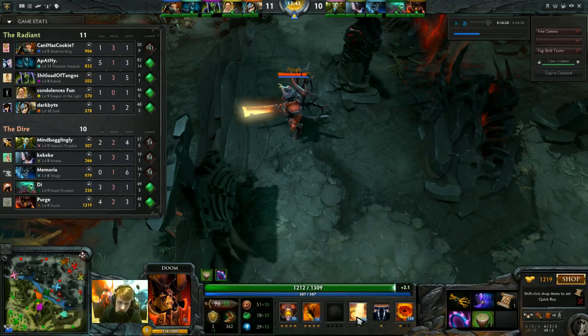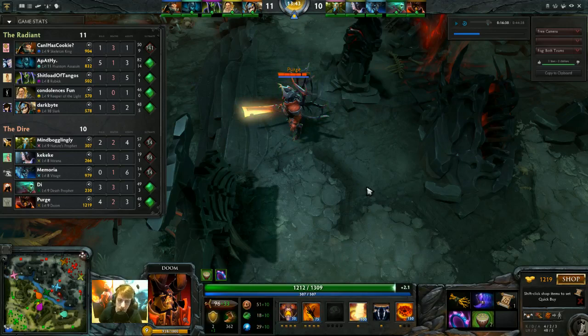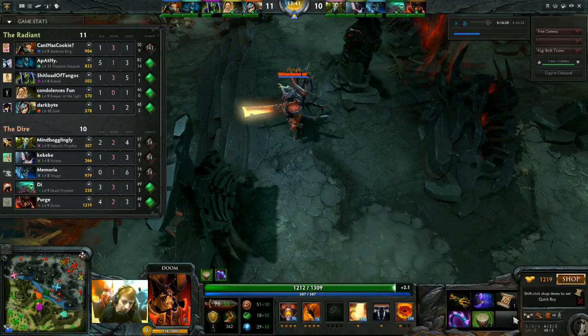I picked up a Centaur creep because I wanted the AOE stun. If you look at their hero composition, Slark has really easy gap closers, Phantom Assassin has really easy gap closers. So if those heroes jump on me, there's a pretty good chance I'll die. I definitely need some kind of disable, so I picked up the Centaur creep and stuck with it. It increases my DPS as well. This build is completely ambiguous — you could get this in any situation.